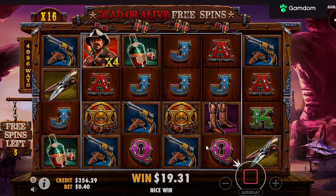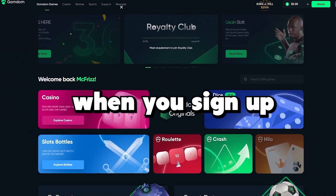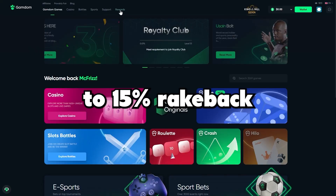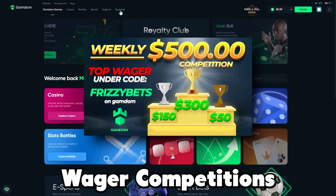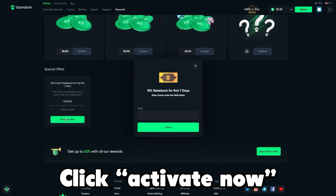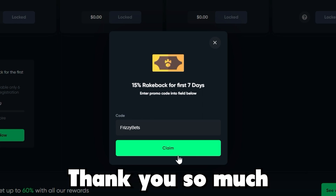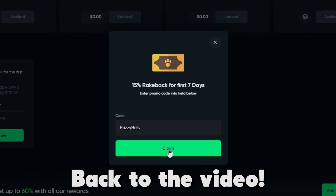While this is playing, boys, I want to shout out real quick — if you want to try out Gamdom for yourself, don't forget to use code FRIZZYBETS when you sign up for instant access to 15% rake back for seven days, free spins on my Discord, and 500 weekly wager competitions. Go to Rewards in the top left, scroll down to Special Offers, click Activate Now, and type in code FRIZZYBETS. Thank you so much, it helps support these videos.